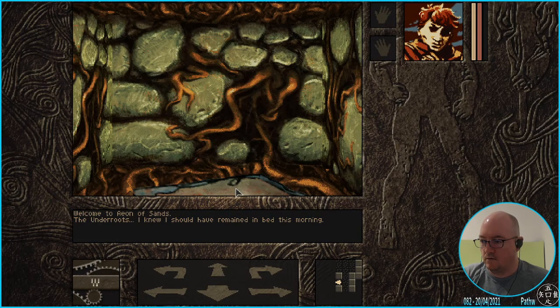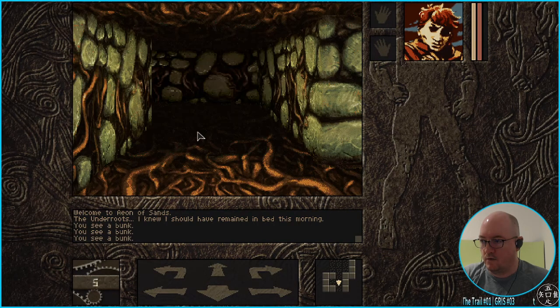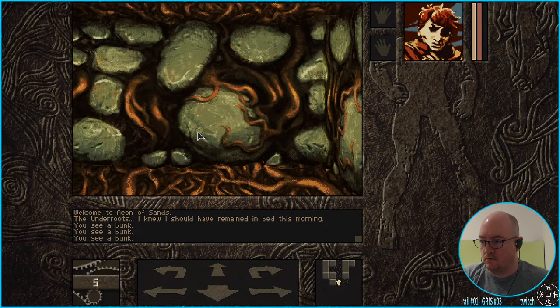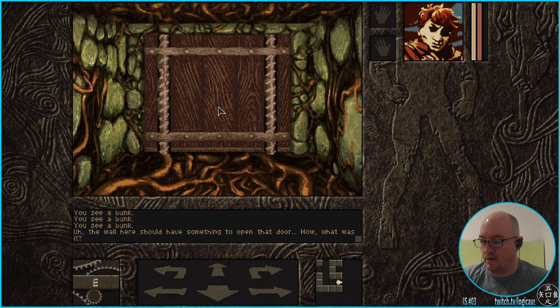Can I examine? You see a bunk. Can I go any more forward? Can I do anything more with it — can I drag? I don't think I can do anything more, so I'm just going to press on.